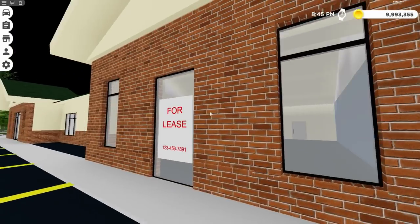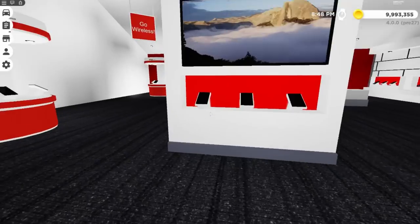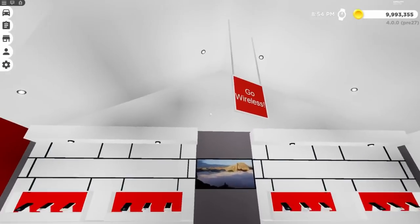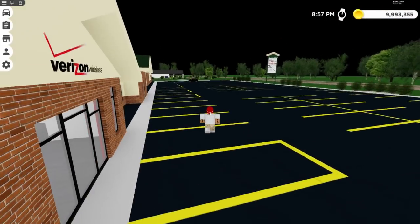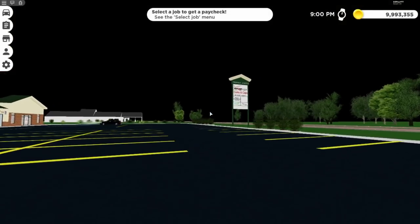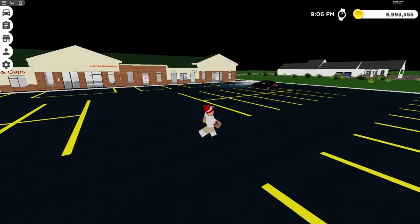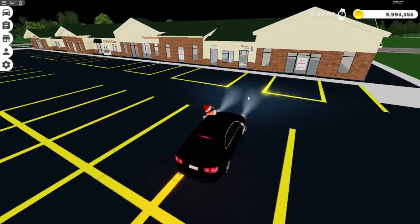There's a For Lease sign, a Verizon Wireless store with cell phones and tablets - employees only in the back. More phones and TVs. All the stores are on this Greenfield Junction strip: Verizon Wireless, Corks and Caps, the barbershop, Flash, and Lee's Family Insurance. A couple of units are still For Lease. Now let's check out the hair salon over here.